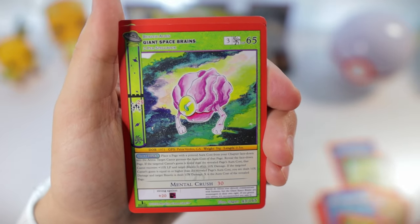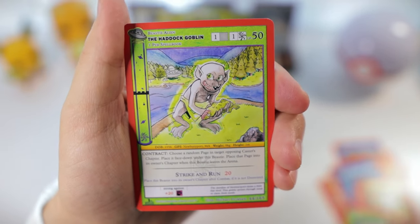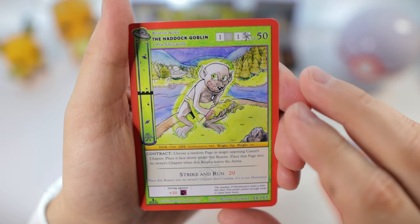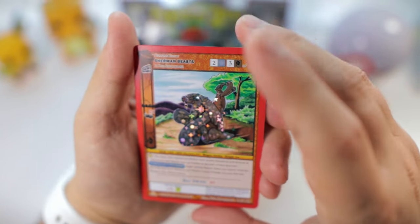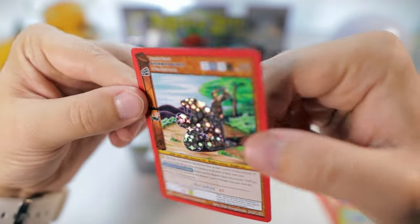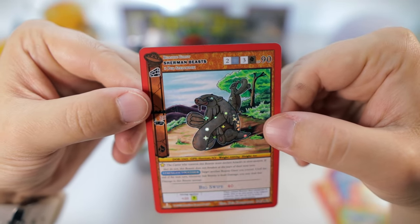Blue Jet Strike, Giant Space Brains, the Haddock Goblin — looks like Dobby. Our foil card is a reverse holo: Sherman Bleese.